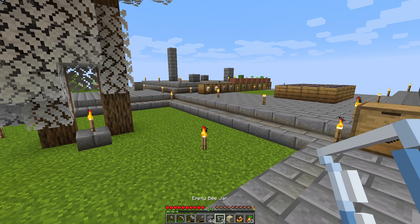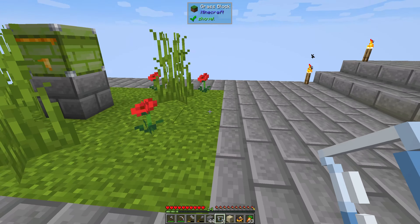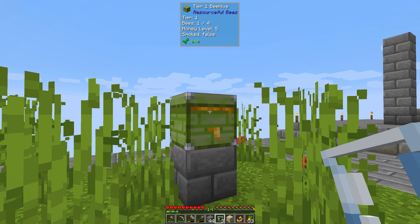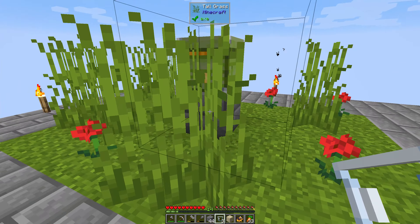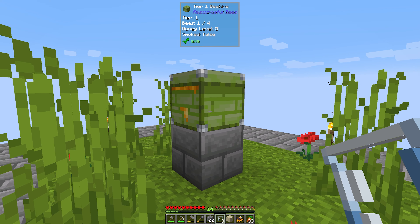We're going to need that for something else, and we're going to want obsidian fairly soon so we can start upgrading these drawers. Let's catch our bee first — see if we can get him while he's out — because we need to move all this and then build him a new little cottage.